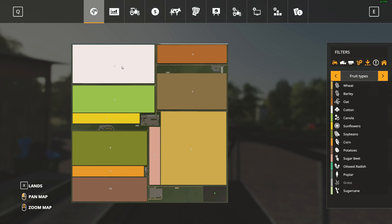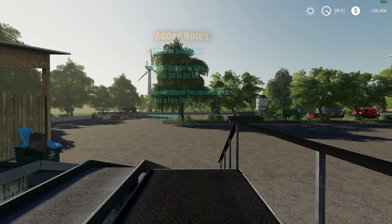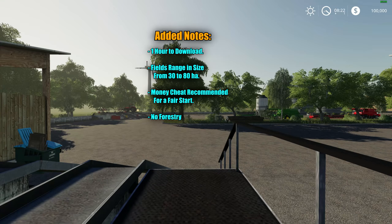There are some added notes. This map is going to take one hour to download, so if you're impatient you might want to overlook this mod. It's over on uploaded.net. Just be patient — let it download in the background, watch a couple of YouTube videos. If you're willing to wait the hour, it is a fairly nice map. The fields range from 30 to 80 hectares, the money cheat is recommended for a better start, and there is no forestry unfortunately.